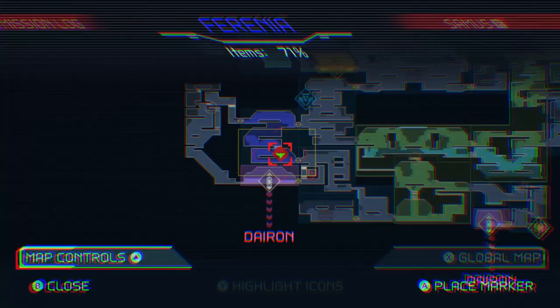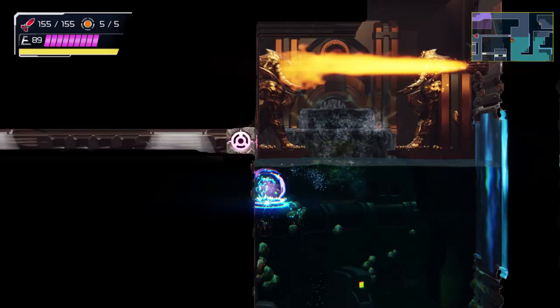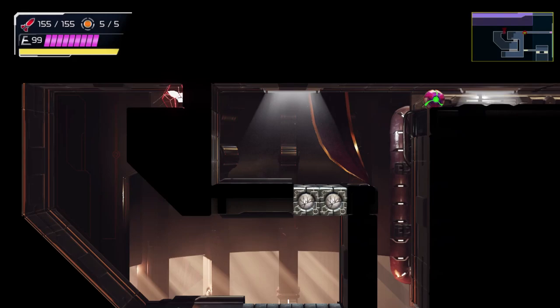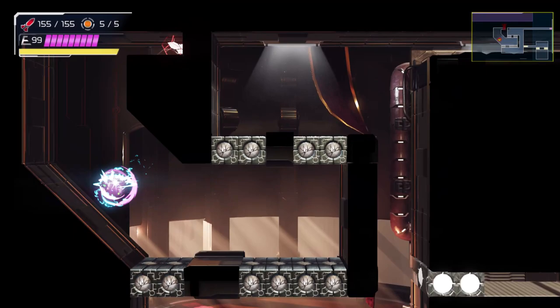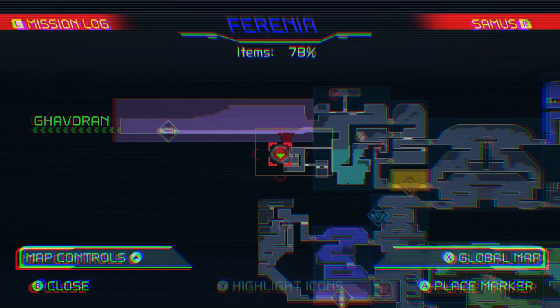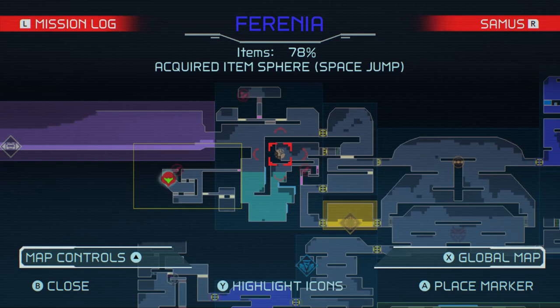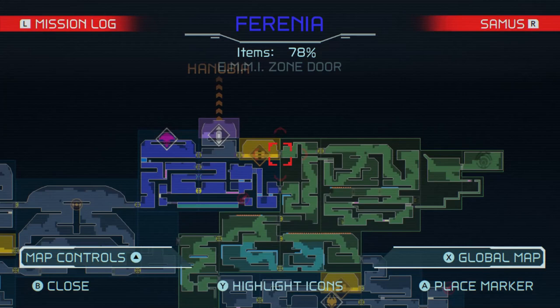I'm just going to see if I can figure out how to get this item right here. Much to my surprise, apparently we don't need the speed booster for this one — apparently we just need the space jump timed just right. I don't know why I naturally assumed I needed the speed booster, because I can easily grab that with my screw attack, or space jump more specifically. We're doing really good for items — almost 80%.